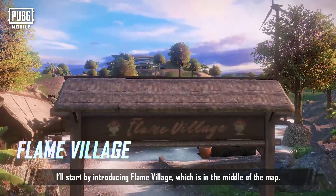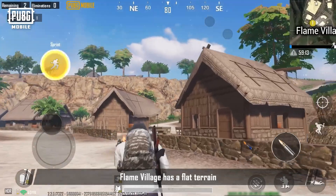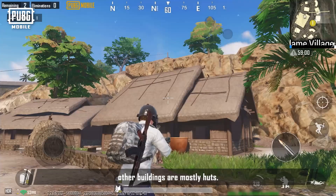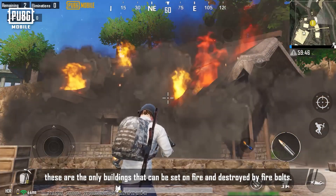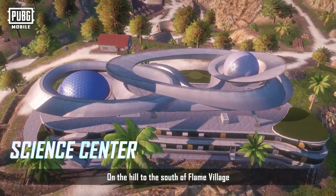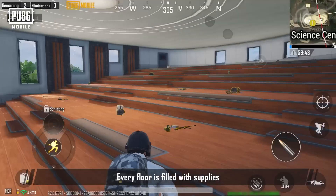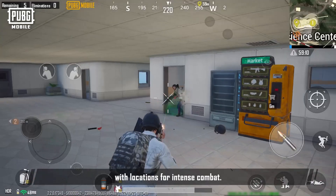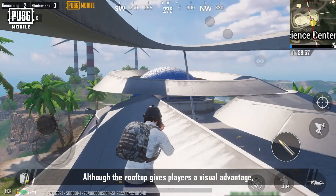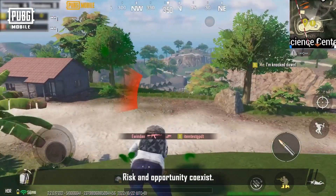I'll start by introducing Flame Village, which is in the middle of the map. Flame Village has flat terrain surrounded by mountain slopes. Other than a few brick buildings, most structures are huts — the only buildings in Noosa that can be set on fire and destroyed by firebolts. On the hill to the south is the Science Center, which has three floors filled with supplies and intense combat. Although the rooftop gives a visual advantage, players are exposed with nowhere to hide. Risk and opportunity coexist.